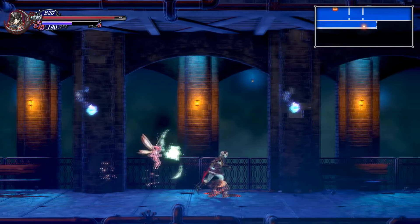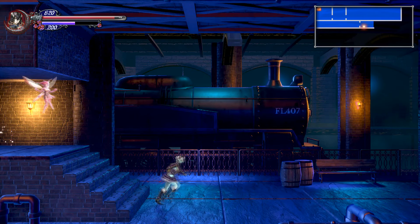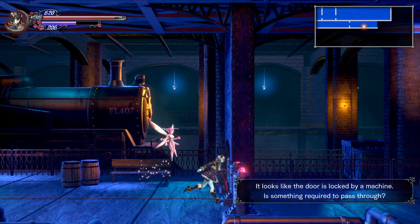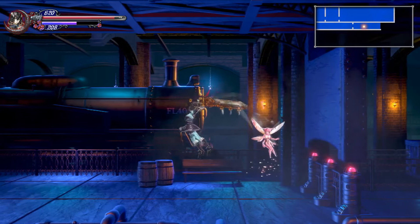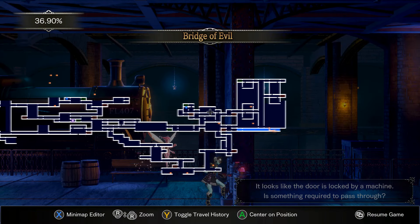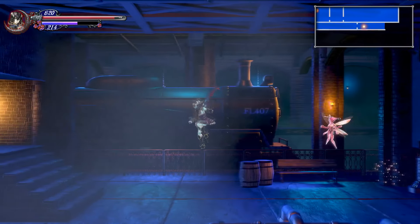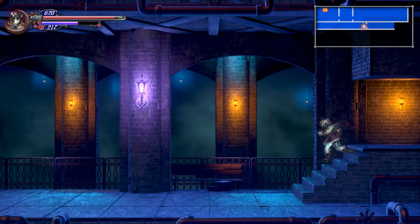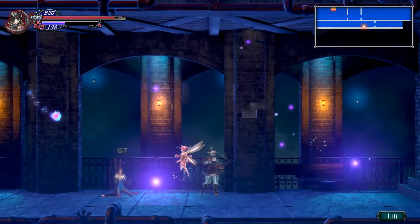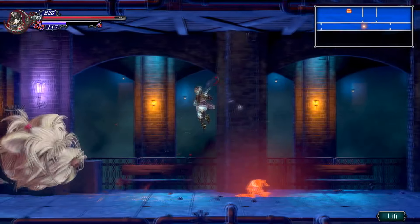You have ranged abilities. Screw you — I'm just going to magic you. Didn't realize you had ranged abilities. It's a cutscene — it looks like the door is locked by a machine. Something is required to pass through. What do I need to pass?